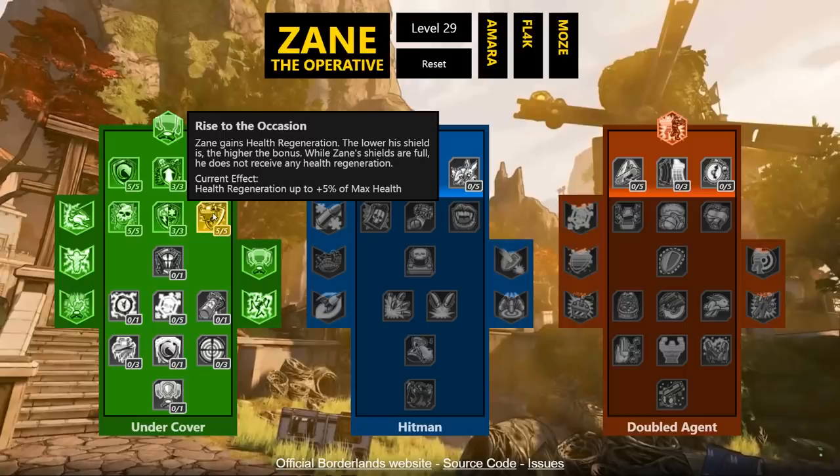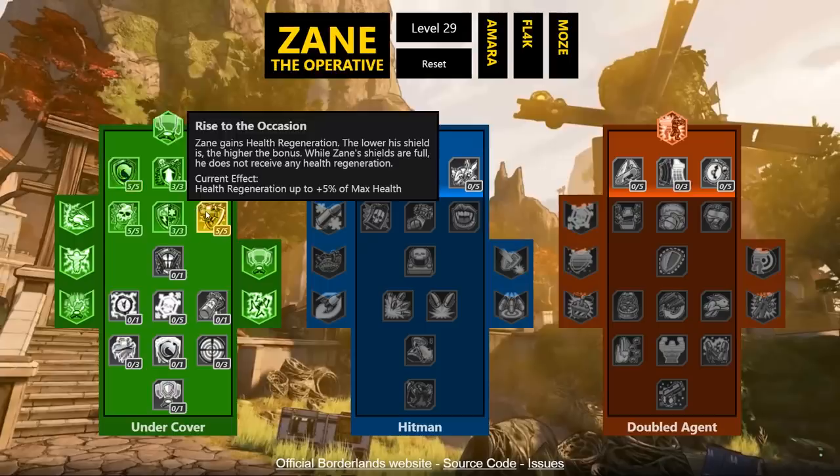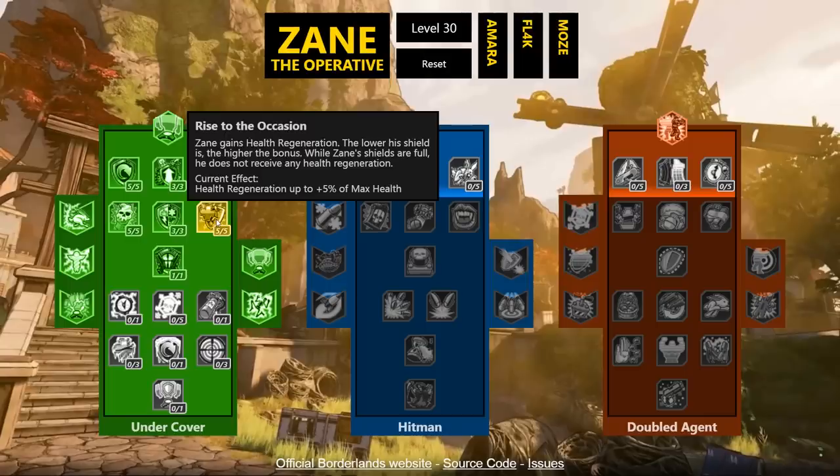The next skill gives Zane health regeneration — the lower his shield, the higher the bonus, similar to a skill Zer0 had. While his shield is full he receives no health regeneration, which is counterintuitive to other synergies, but your shield is always getting nicked so you'll get part of the bonus and can get health when you really need it. At 5% it's pretty solid — boosted up to 10% that's insane, especially with an amp shield where you're constantly dipping low.